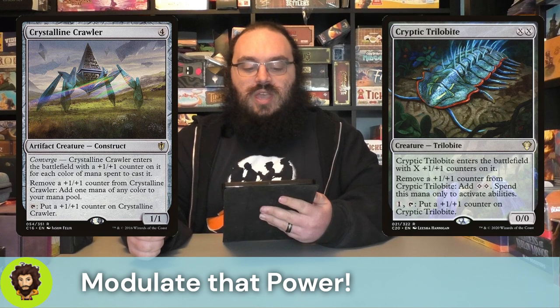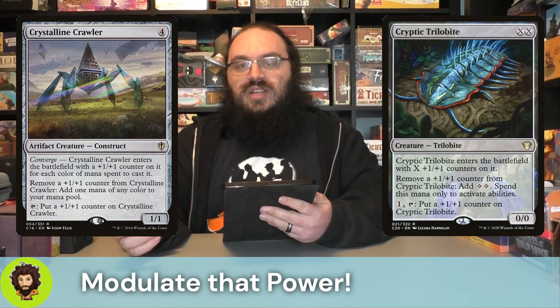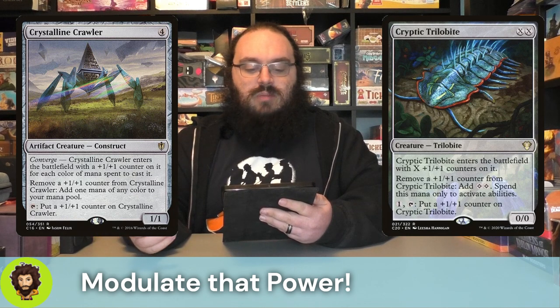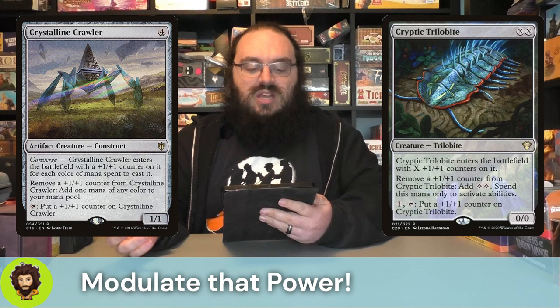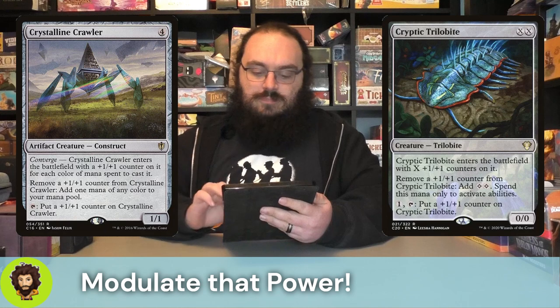Crystalline Crawler - a one-one for four, but they will enter with an extra plus one, plus one counter for each color of mana spent to cast them. We do have a couple of filter things in the deck, so we could generate colored mana, though generally we're only using colorless in this stack. We could remove a plus one, plus one counter from them to generate colored mana, and we could tap them down at no extra cost to put a plus one, plus one counter onto them.